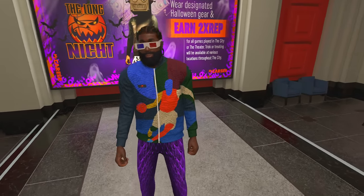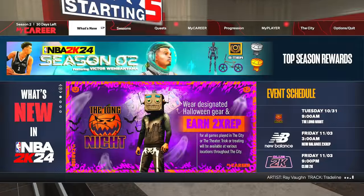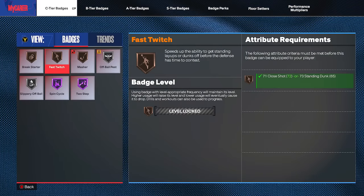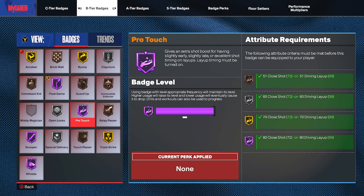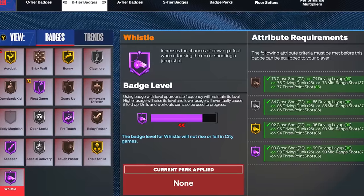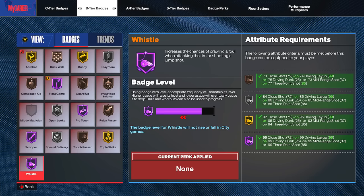Is a 99 driving layup actually good on 2K24? Today I'm on a floor-spacing slasher James Harden-type build, and he just got traded today so lucky me. The badges are not just Hall of Fame — whistle for layup, Hall of Fame spin cycle, two-step, pro touch, float game, scooper. Whistle increases the chance of drawing a foul when attacking the rim or shooting a jump shot.